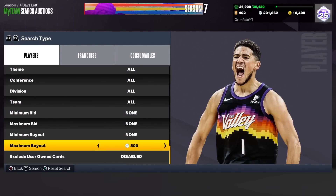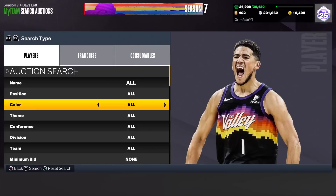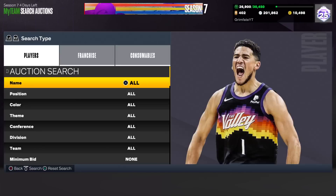The last filter is one of the best in the game — it always works: max buyout 750 MT. Every card in the game is guaranteed profit at 750 or under, including emeralds, Dark Matters, Opals, Pink Diamonds, Invincibles, and End Games — making it extremely versatile. Hop on it for 15 minutes and you'll probably see at least a couple snipes; a lot of people throw up cards for fun, so it's actually a pretty hot filter.